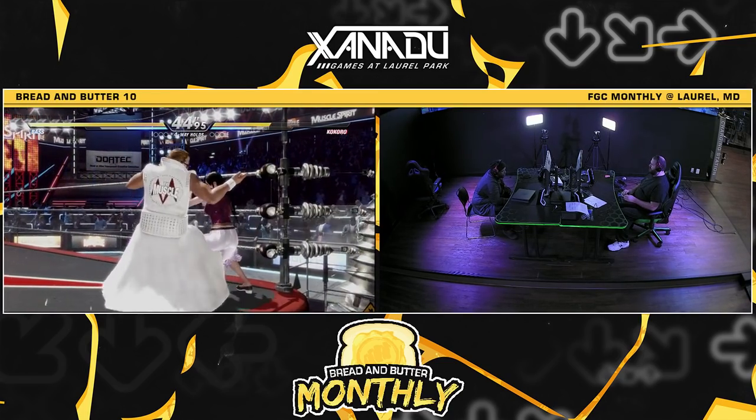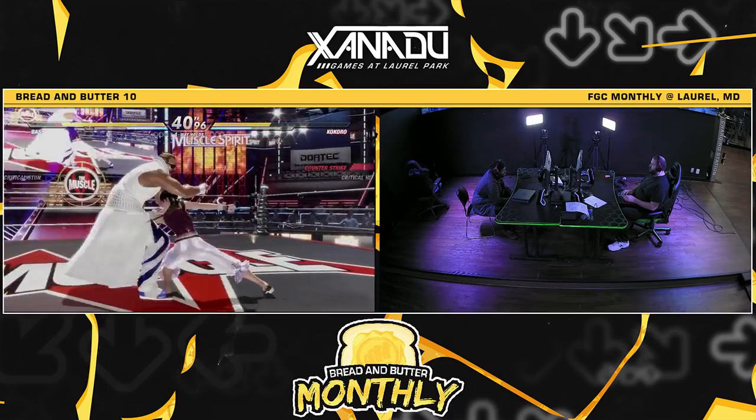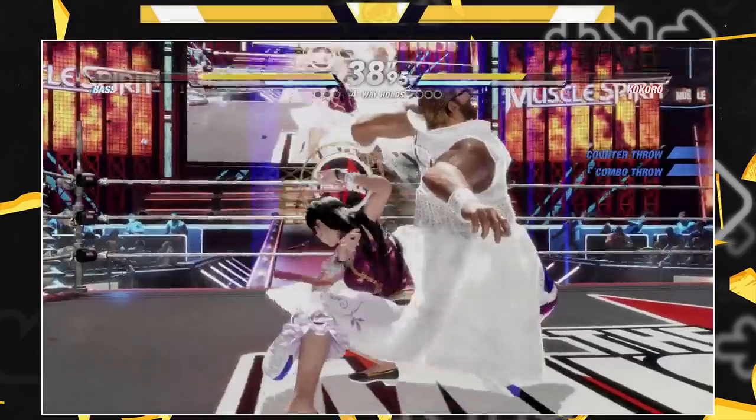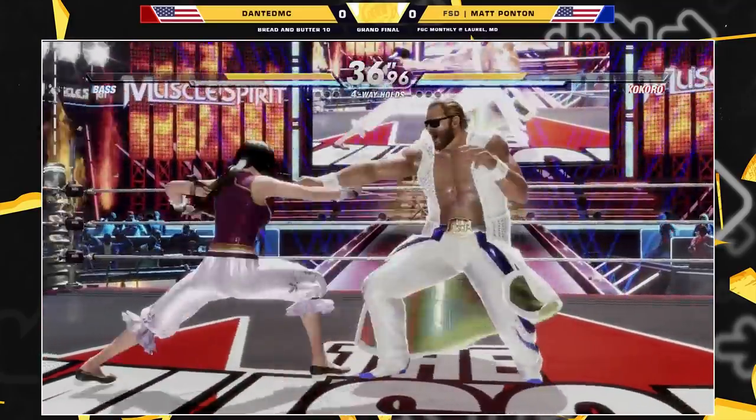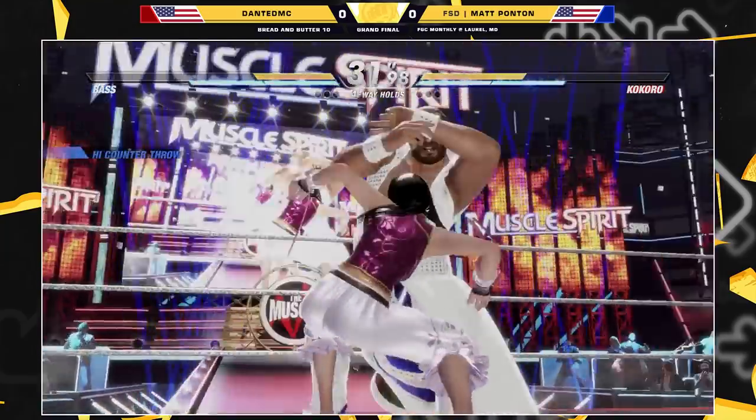It looks like Matt's trying to keep his offensive pressure. No throw — oh, there's a throw. No reset though. This match just seems interesting. 7k launch. Yeah, it seems like Kokoro can definitely take the pace just because of the frames.